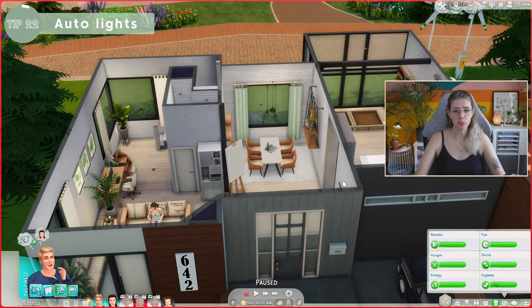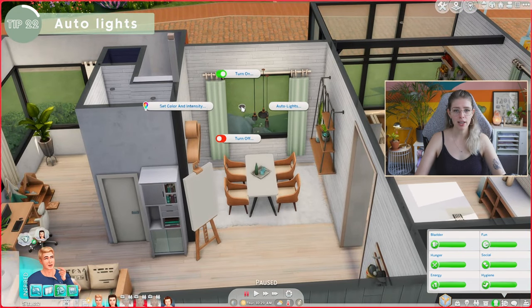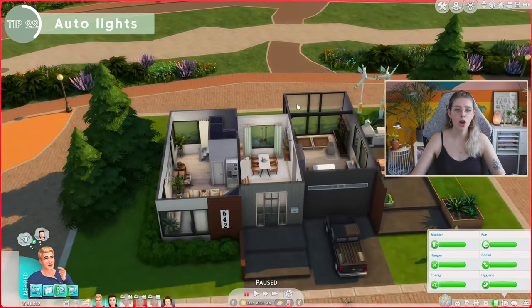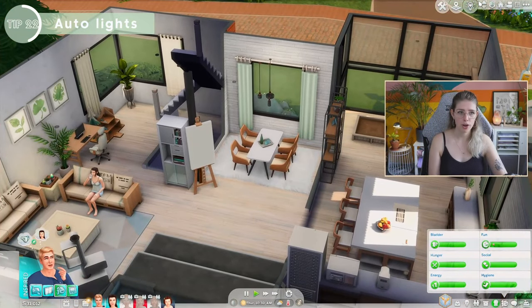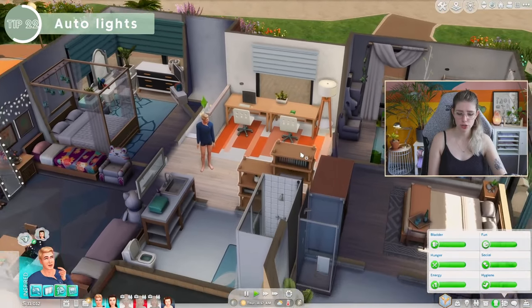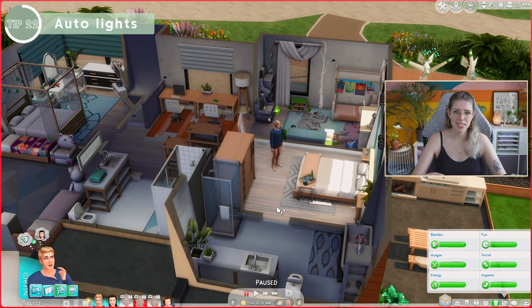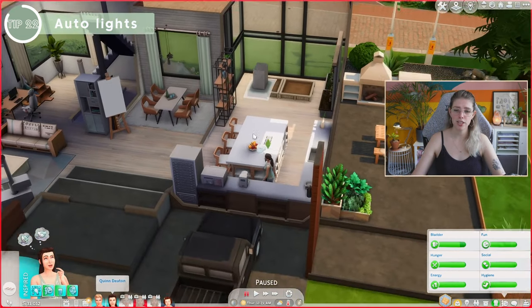A great way to reduce bills is to turn on auto lights. Click on a light and select Auto Lights — All Lights. This means lights turn off when there's no active Sim in that room. If we go upstairs, the floor is dark because no Sims are there. As soon as he walks in, the light turns on; when he moves to another room, that light turns on and the previous one turns off. This also helps me visually track where my Sims are on a big lot, and you can always double-click a Sim to jump to their location.